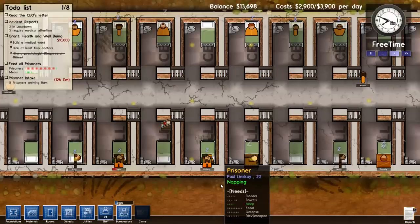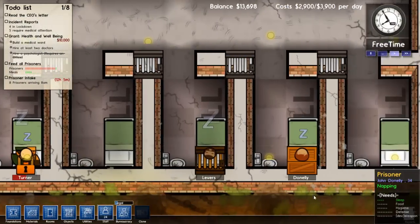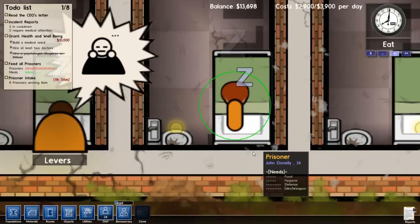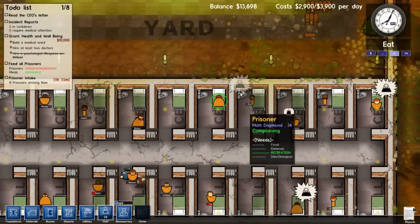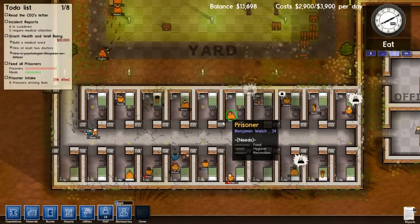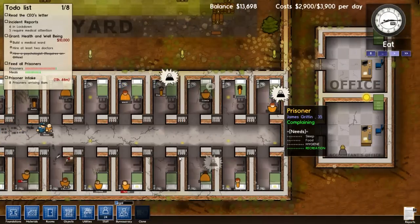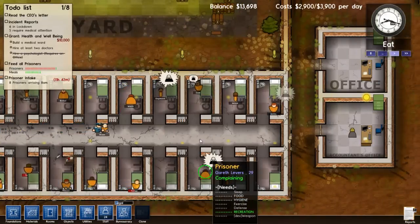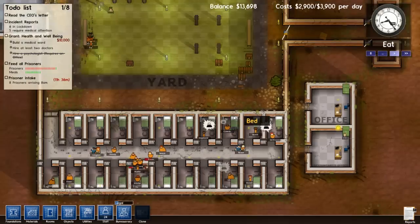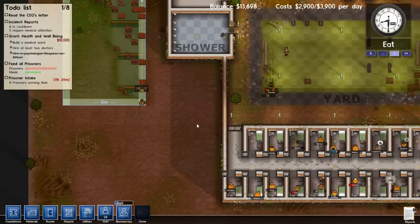These guys are dreaming about being locked up, or getting arrested. He's dreaming about being in jail. This guy's dreaming about — who knows — a box? Being in a box? So we've got quite a few bored prisoners here. There are various things we can do for prisoners who are bored. He wants recreation. What we can do is maybe create a library with a bunch of bookshelves for everybody.